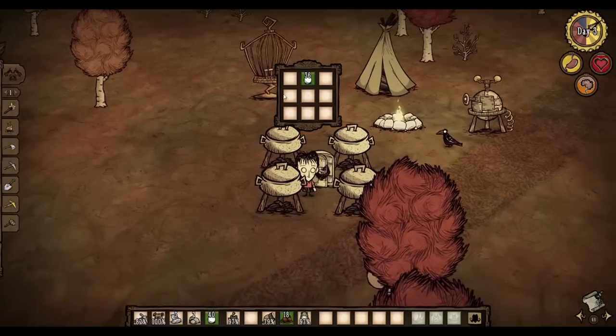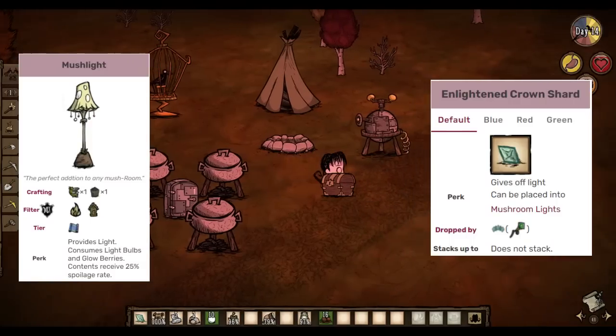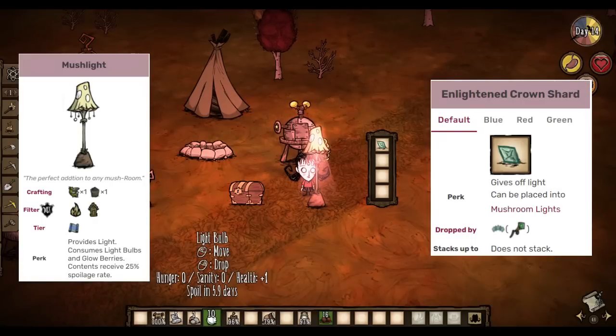If you want to completely stop them from spoiling, you could put them into a mush light along with an enlightened crown shard. Putting an enlightened crown shard into a mush light or glow cap completely stops the spoilage of any other item in the lamp — that includes light bulbs, glow berries, and spores.